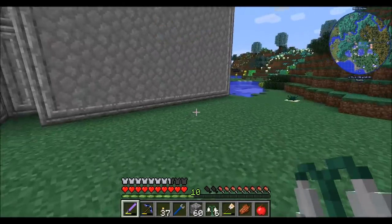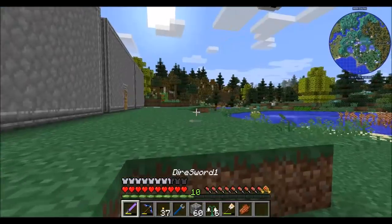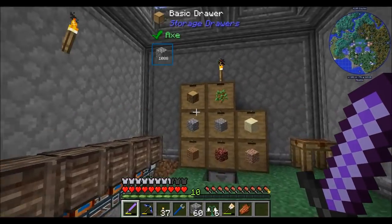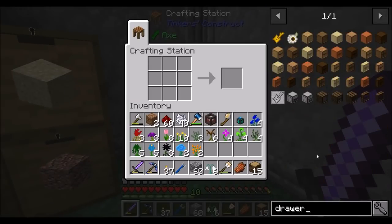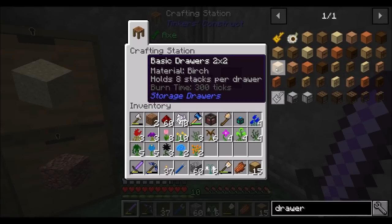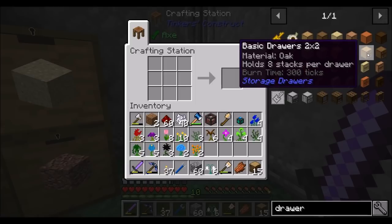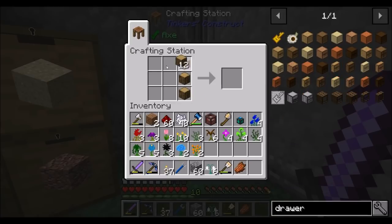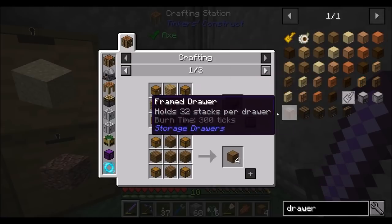We should have pretty much one of every flower type. You can totally increase your yield of flower types if you want. Let's get some drawers to help us with this. What we could get is a nice two-by-two drawer system that holds eight stacks per drawer and four items. So if we got four of these we'd be cool. Let's do this, and now we should have four sets of two-by-two drawers.